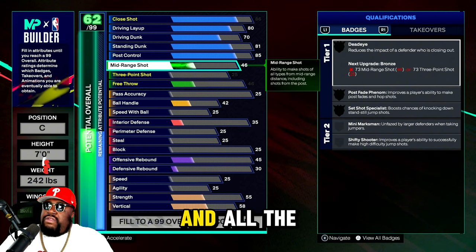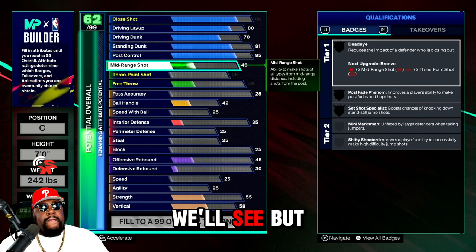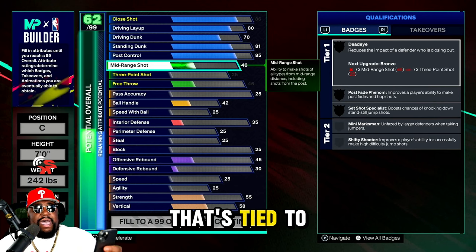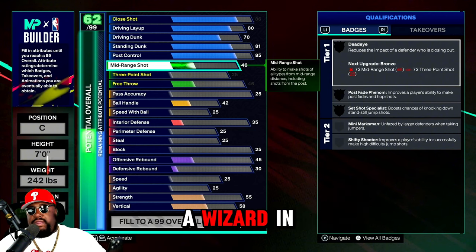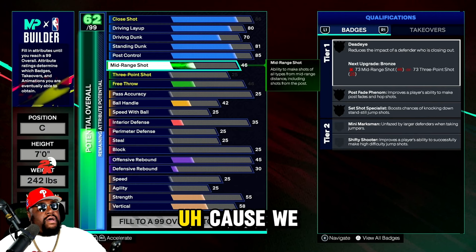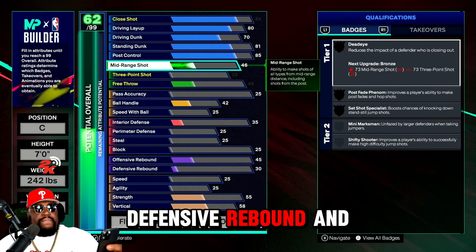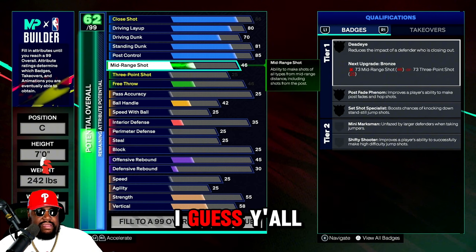Shoutout to the devs, Mike Wang, and everybody — they really put their foot in this builder. The driving dunk is tied to standing dunk, vertical, strength, and interior defense. Post control is tied to interior offense, offensive rebounding, defensive rebounding, and strength. That kind of makes sense though.